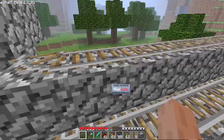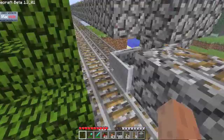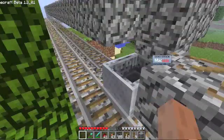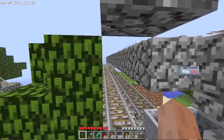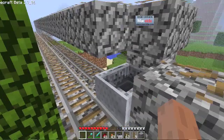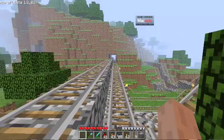So this cart would get grabbed by the player-occupied cart, and it would go down this track, then come back, loop around here, and continue on to the next tradeback device.